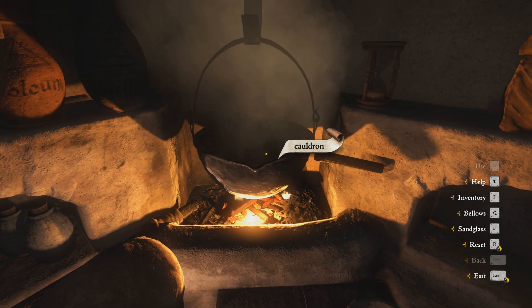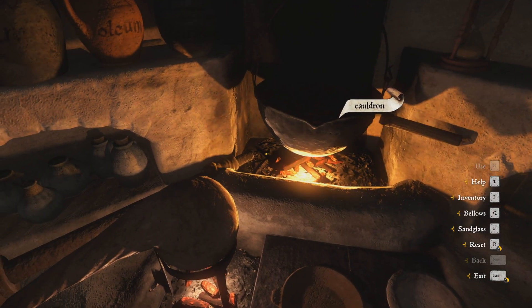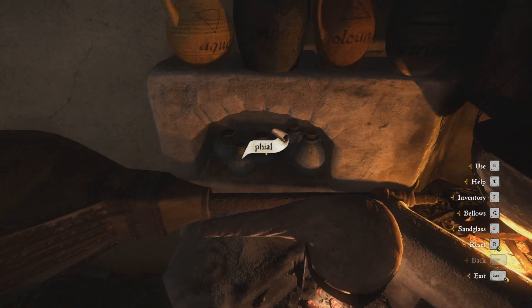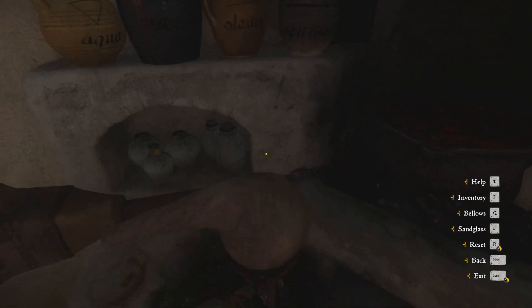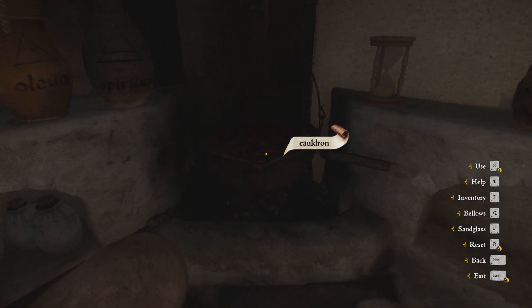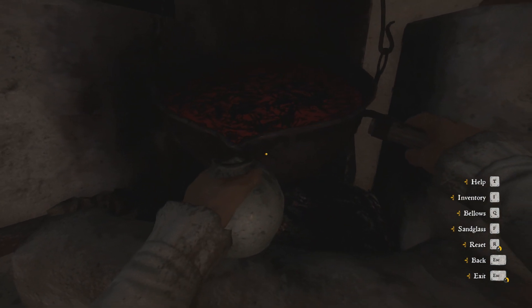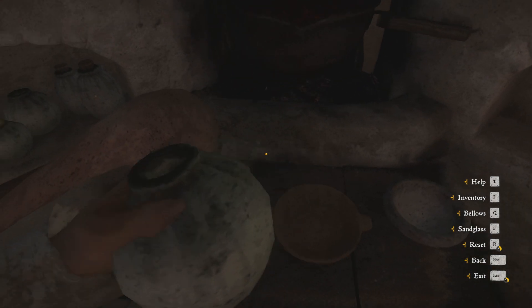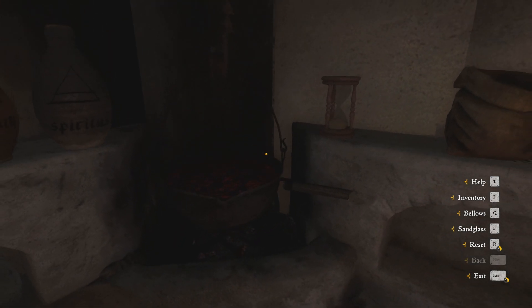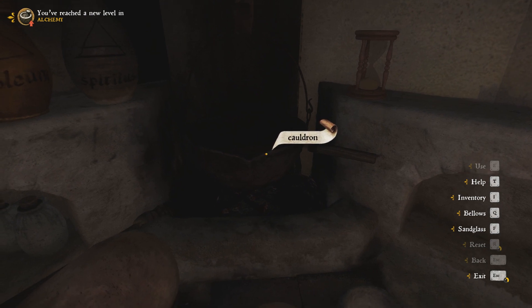The only thing left to do is pour the potion into the vial. It's on the left. You just take the vial in your hand and pour the potion from the cauldron into it. And that is all — we are done. At this occasion I also reached a new level in alchemy.